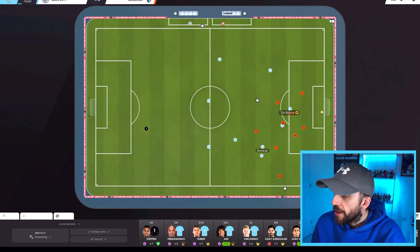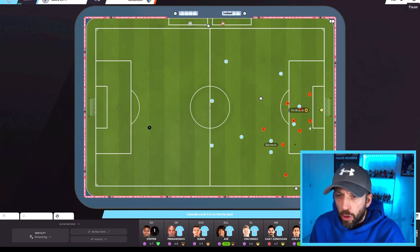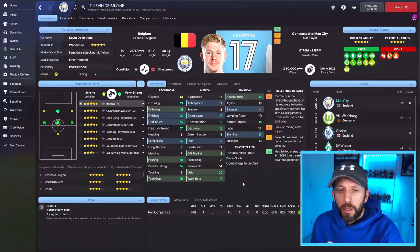De Bruyne sees it and off he goes. De Bruyne is now off — essentially midfield attack — first to get into the box. It comes to Cancelo the winger. If we pause it there, De Bruyne has a big old lead on Bernardo. If this is a 100 metre sprint, Usain Bolt is way in the lead there — breaking a neck run to get into the box. Cancelo crosses it over, there's De Bruyne in the box, comes to Mares, and De Bruyne puts it in. Bernardo just chilling on the edge of the box. It's interesting.